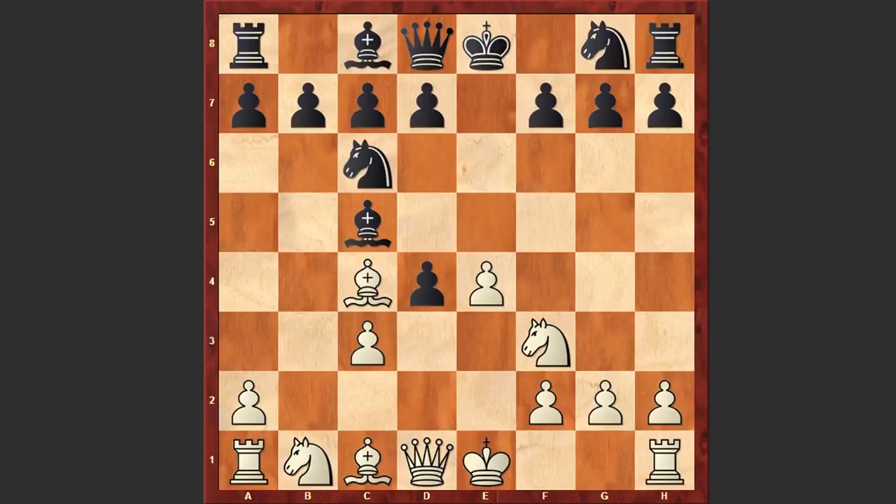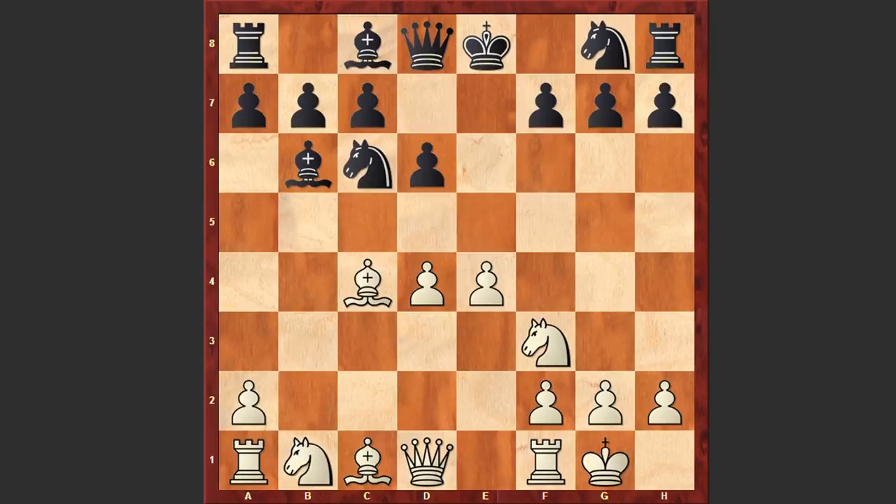It takes d4, cxd4, Bb6, White castles kingside, d6, Nc3, Bd7 and e5. White has nearly completed his development and is trying to launch an attack on the Black king.